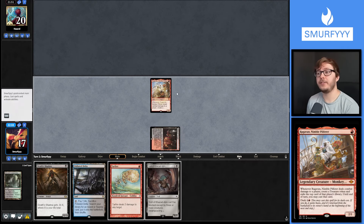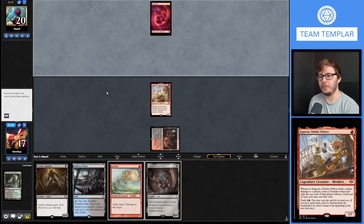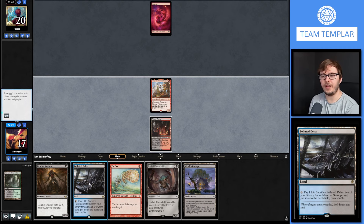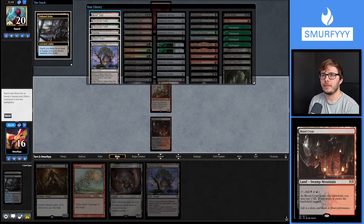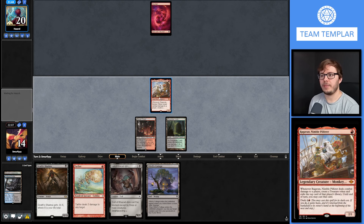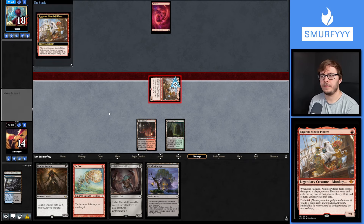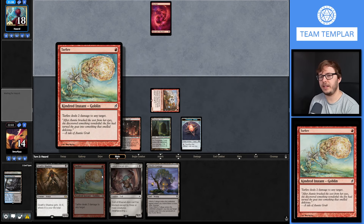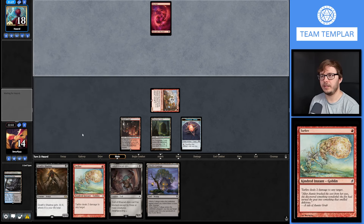This is one of the matchups where Ragavan is quite likely to survive - they don't tend to play a lot of interaction, they're just doing their own thing, and we just have to hope we can stop them before they get too far. We've got the Witch's Cottage and the Troll, so if we find a Bronco we could do a fair bit of damage. Let's go Fetch Shock for Overgrown Tomb - we're shocking regardless because we want to get Death's Shadow online. I think we just want to swing first and see what happens.